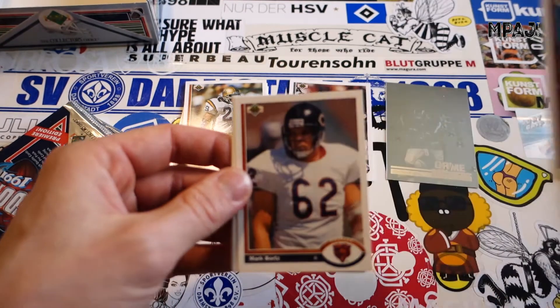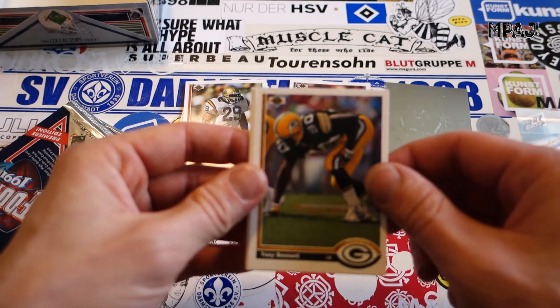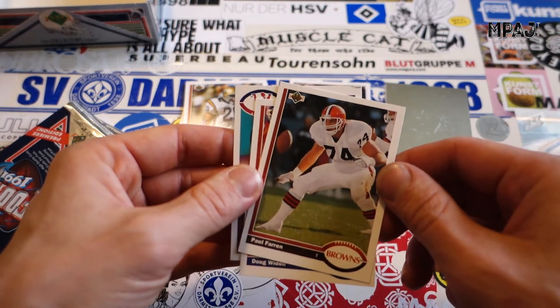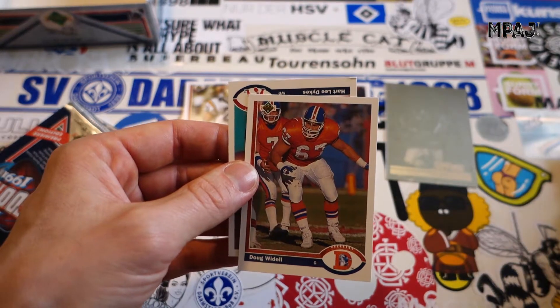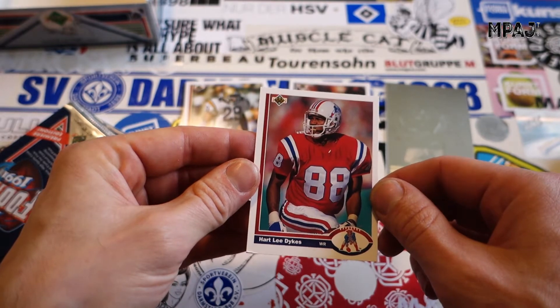We got Mark Bavaro for the Giants, Mark Bortz for the Bears, Tony Bennett — but not that Tony Bennett. Flipping around again. Paul Farren, Doug Whittle, and we got Hartley Dykes again.